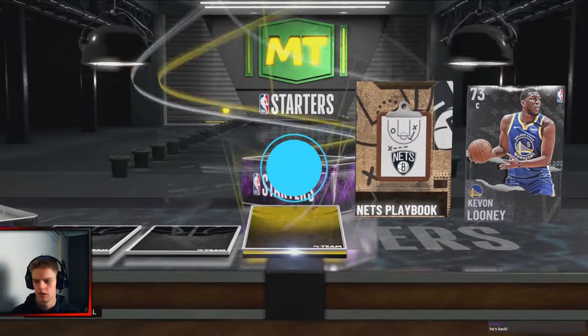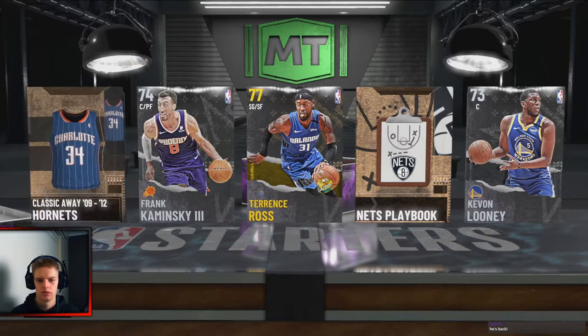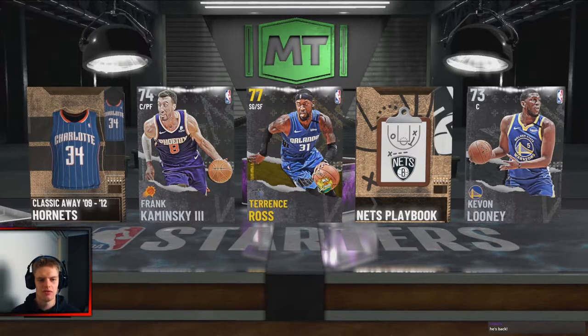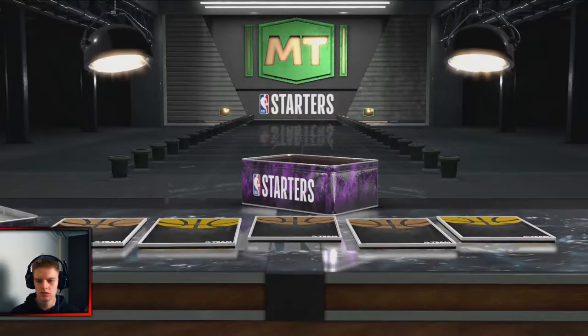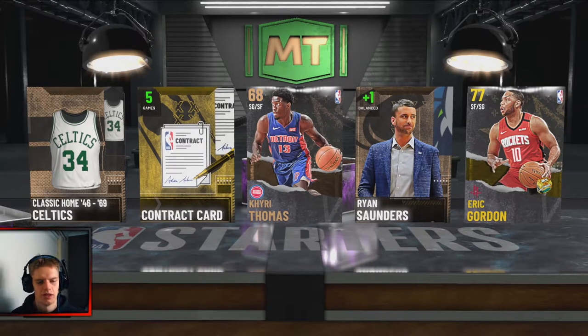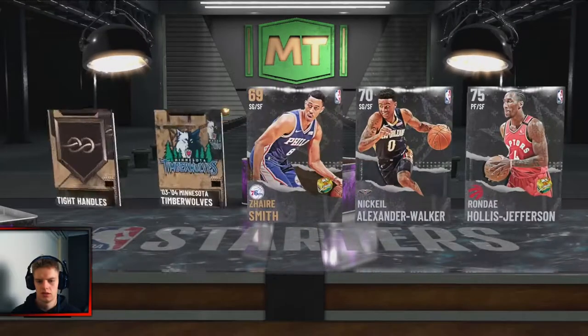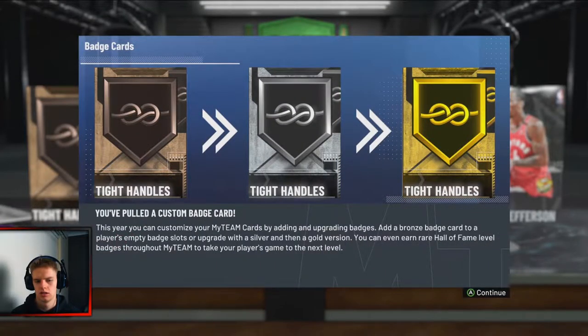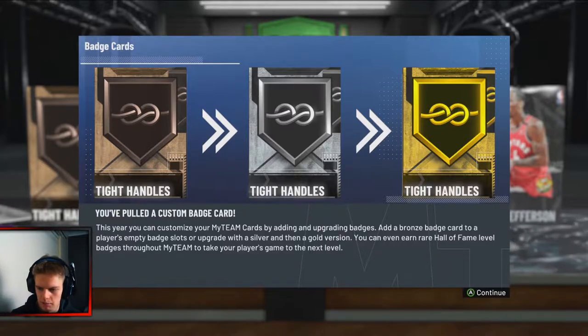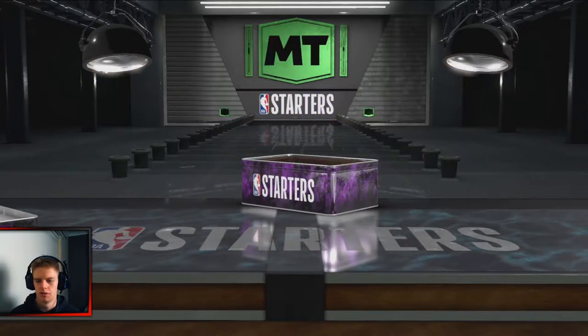So we have Kevin Looney, a Mets playbook — not bad — Terrence Ross, Frank Kaminsky, and we have the Hornets jersey. We have Curry Thomas, Ryan Sanders, Eric Gordon — he'll be handy because I need some shooters. We have the classic home jersey for the Celtics and a contract card, very important in this game. Badge cards — were these in last year's version? I don't think they were. This year you can customize your My Team cards by adding and upgrading badges. Add a bronze badge to apply to empty slots. Maybe that exchange is there — I don't know, it's probably been something similar last year, but it must have been a little while since I've played this mode.